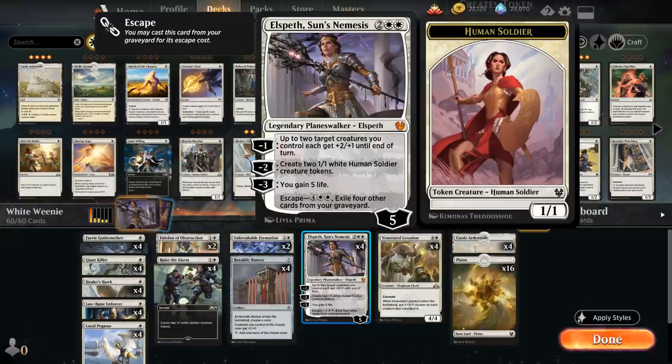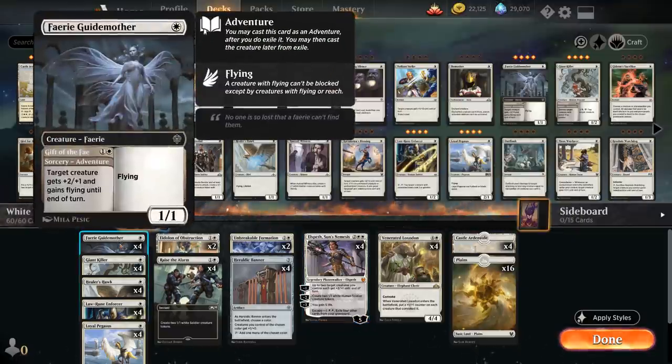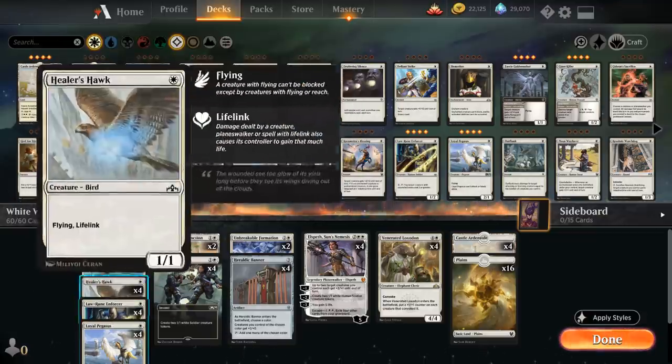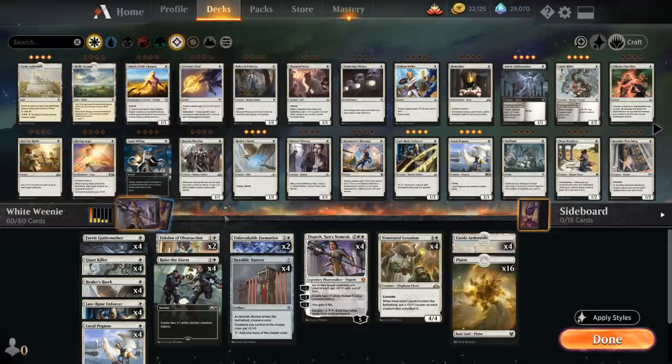Elspeth is just a nice curve topper for an otherwise very low curve aggressive deck. As you can see, we've got a ton of 1-drops in the deck. Ideally we get to play a 1-drop on turn 1 and two 1-drops on turn 2, so we've got a nice early board presence.